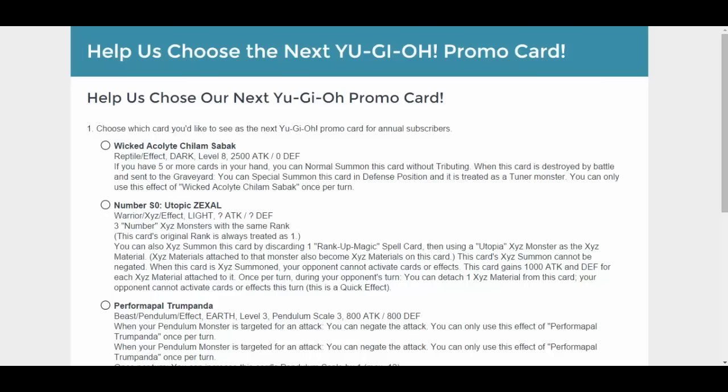Next is Number S0, Utopia Zexal. Warrior Exceed Effect, Light. Undetermined Attack and Defense Points. Takes 3 Number Exceed Monsters with the same rank. This card's original rank is always treated as 1. You can also Exceed Summon this card by discarding 1 Rank-Up Magic, then use a Utopia Exceed Monster as the Exceed Material. This card's Exceed Summon cannot be negated. When this card is Exceed Summoned, your opponent cannot activate cards or effects. This card gains 1,000 Attack and Defense for each Exceed Material attached to it. Once per turn during your opponent's turn, you can detach 1 Exceed Material — your opponent cannot activate cards or effects this turn. This is a quick effect. Okay people, as of right now, vote for this. I like it.